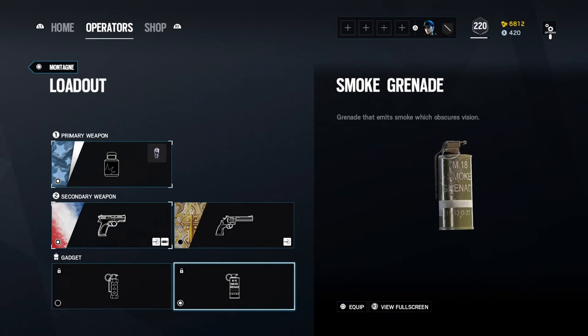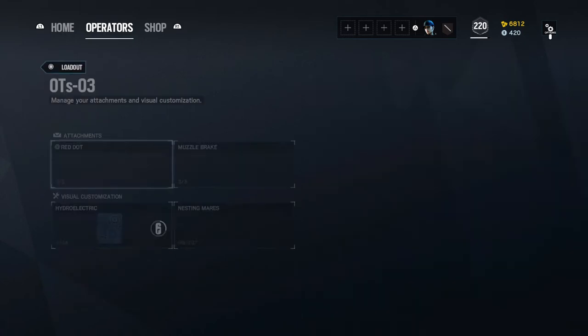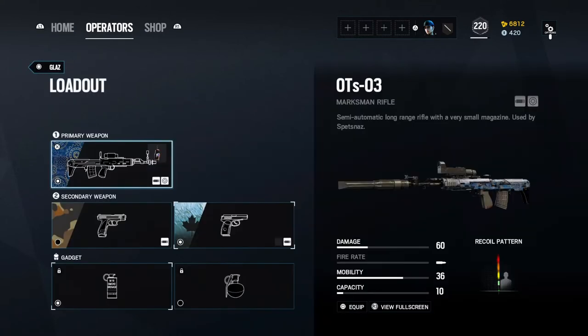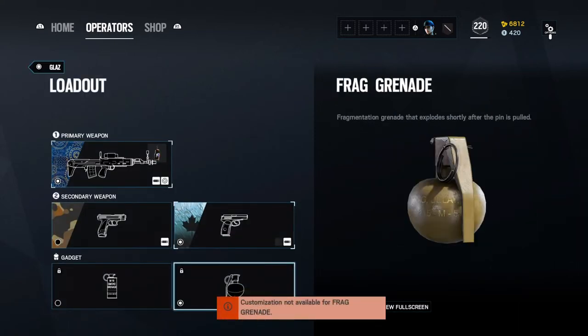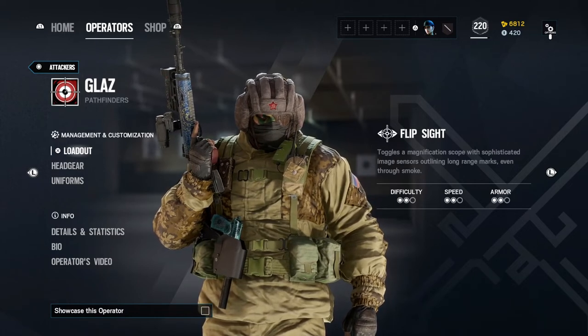I use smokes on Monty because I play bomb a lot, and having a smoke is very helpful for a shield to plant. What you'd want to do is throw a smoke near a window or against the wall, crouch down to plant, have your back facing away from the wall so that if they shoot into the smoke they'll hit your shield instead of you. For Glaz, I actually really like the suppressor on him — his recoil isn't that bad with it if you aim and get the headshot. You can do either smokes or frags — I'd recommend frags because they're more useful, especially if you're pushing.